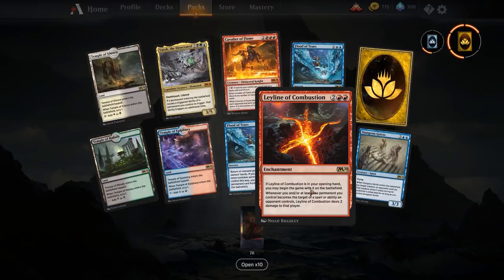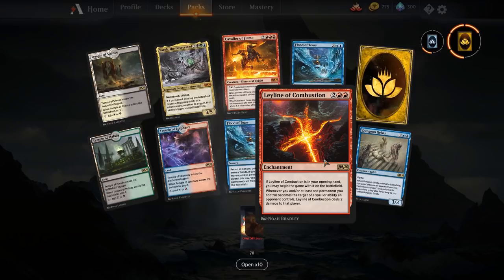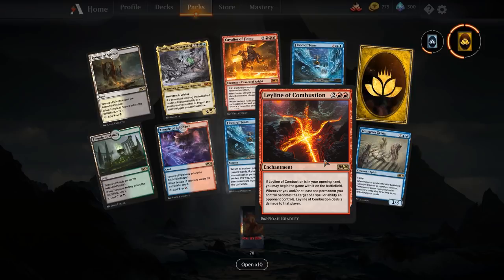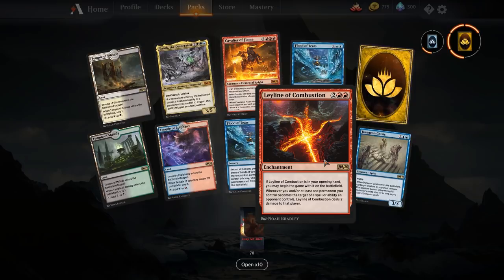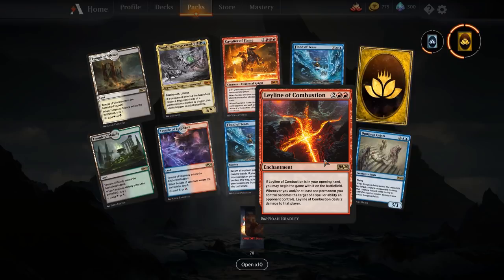Leyline of Combustion — the red leyline. If it's in your opening hand it enters the battlefield. Whenever you or a permanent you control becomes the target of a spell or ability an opponent controls, Leyline of Combustion deals two damage to that player. It basically punishes your opponent for trying to target your creatures — like moment of craving gaining life while removing a creature. We've also got Tibalt at the moment who prevents life gain, so I'm not entirely sure if you'd want Leyline over Tibalt. You'll probably see these in the Mono Red sideboard from time to time.